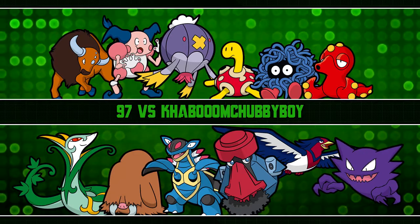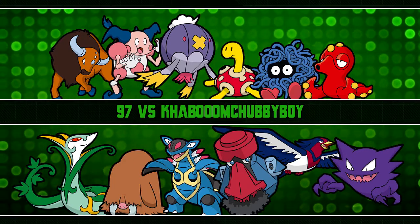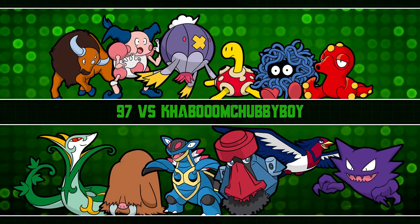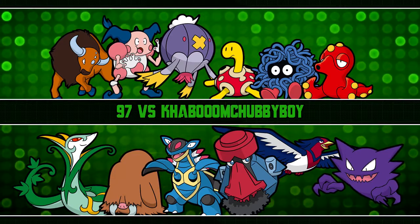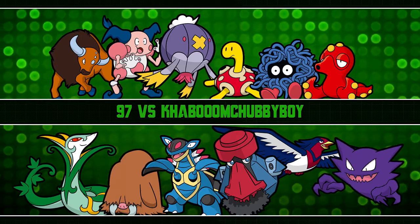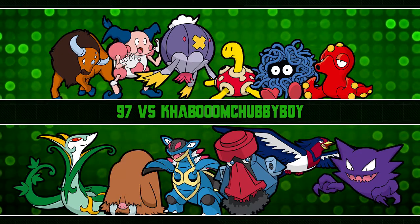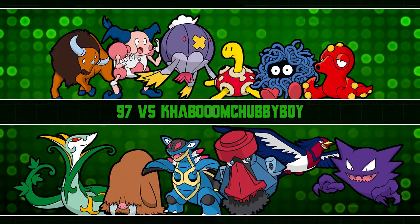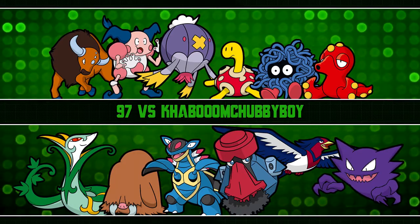Next one is Shuckle. Item is Chesto Berry, ability Sturdy, Impish nature. Attacks are Rest, Power Trick, Stone Edge, and Earthquake. Shuckle gets Power Trick which switches its attack and defense, so it basically becomes a monster with 600 attack. The downside is that when I use Power Trick, my defense drops so low that basically anything can kill me.